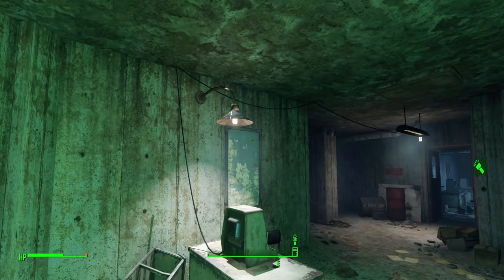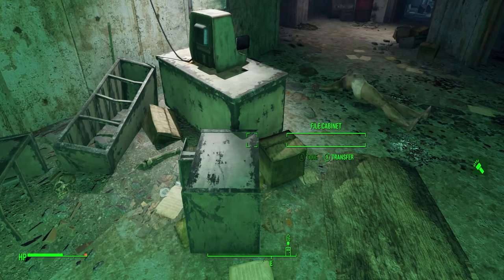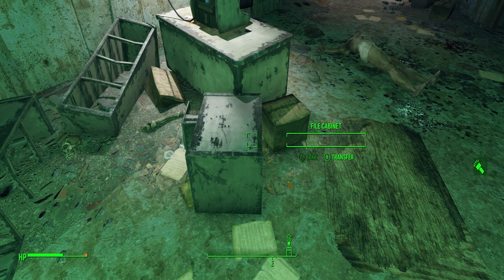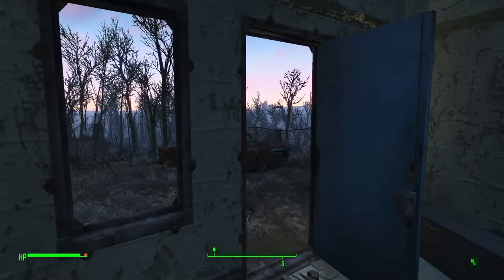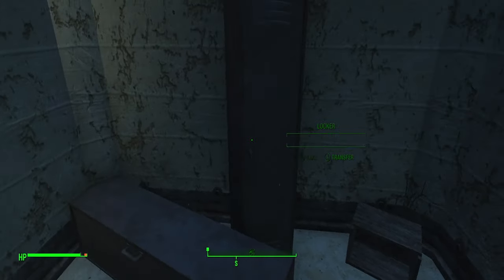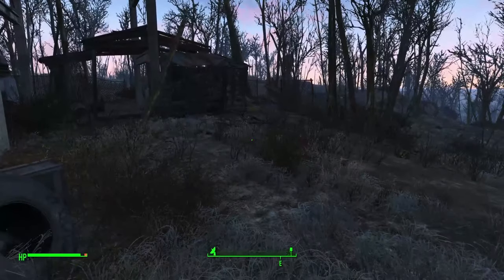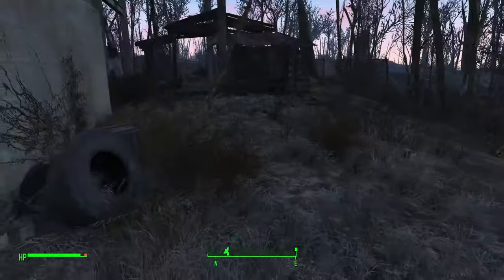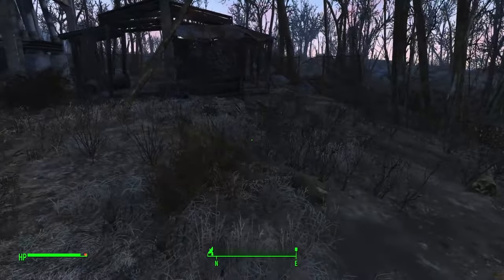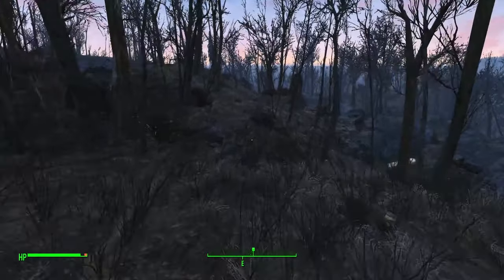We're just going to try and keep things close to entrances so I can nip in as I'm passing, grab some stuff, and move on. All done. Now we are off to Tenpines Bluff — I'm pretty sure they send me here to get the locket, and I have it all ready. So we should have completed this mission entirely. And here we are, coming up on Tenpines Bluff. Everything should be safe now.